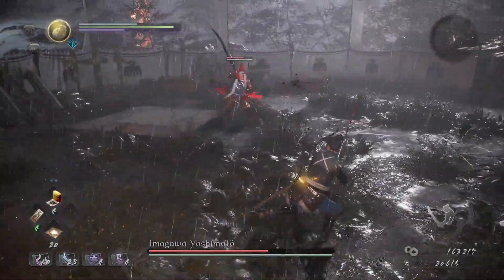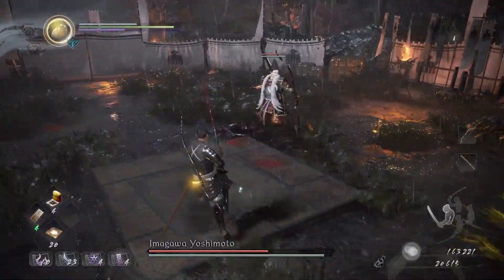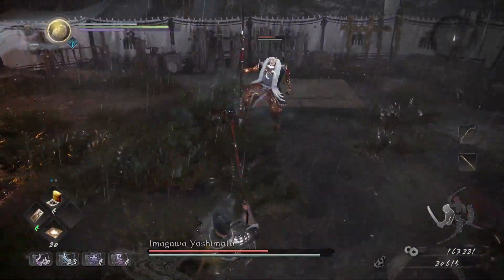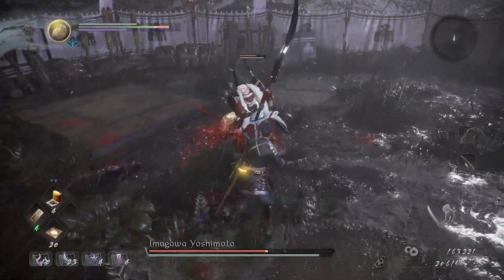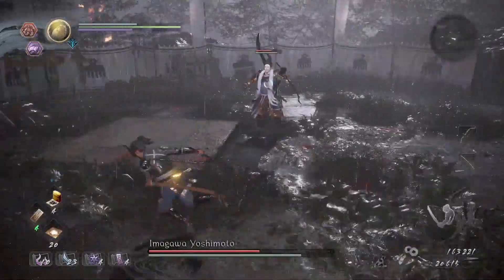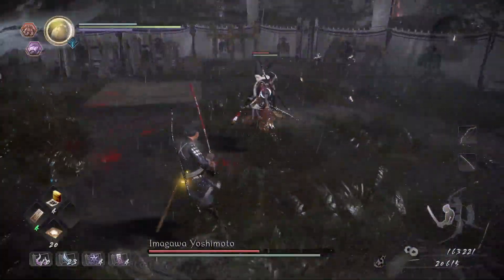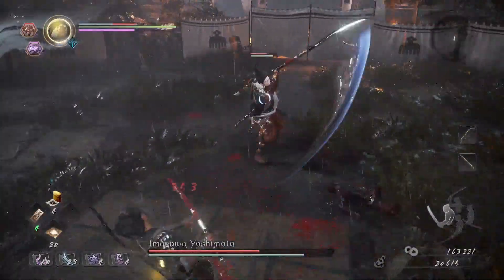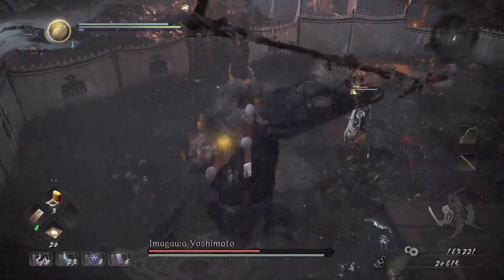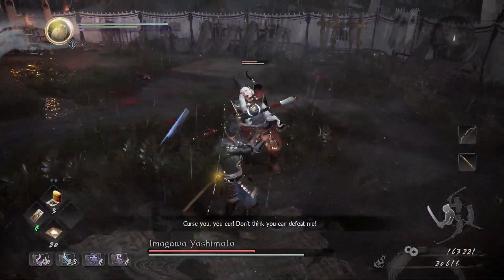You could go toe-to-toe with this guy if you really wanted, but he is really quick. When you get right up in front of him, he is really quick to respond. So only ever hit him two or three times. On the fourth hit, he's going to do a combo break move and put you on your arse, leaving you open to an attack. So don't do that.